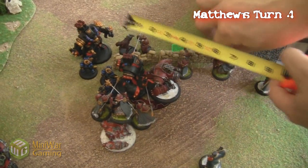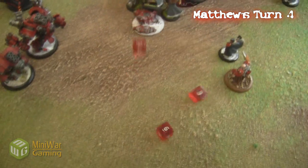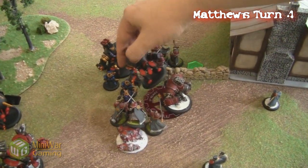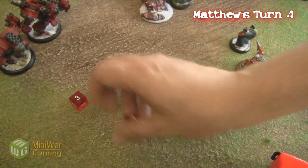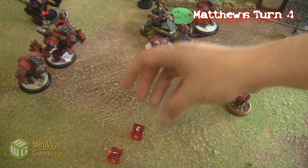The Iron Fang pikemen are declaring shield wall and just moving around to attack the mechanics. One gets an auto-hit and manages to destroy the last point of damage on the Destroyer. We put the wreck marker down there. The others are going to try to hit the mechanics, but for some reason they're just having a hard time hitting them and they roll really low.